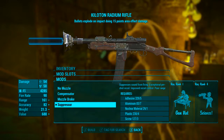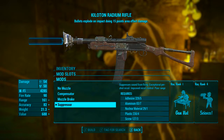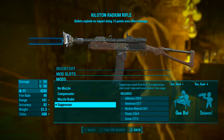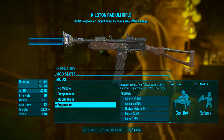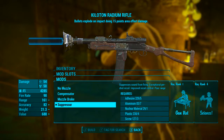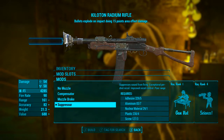Finally we're going to put the suppressor on — because hey, why not? It reduces the range slightly and increases accuracy slightly. It suppresses sound from firing, gives exceptional per-shot recoil and improved recoil control. It gives poor range, but in all honesty 161 range is not poor at all.